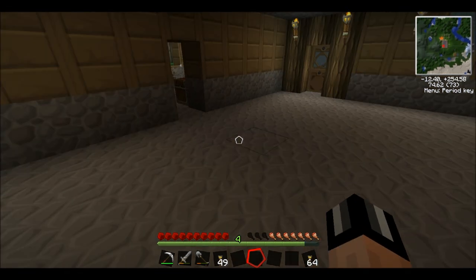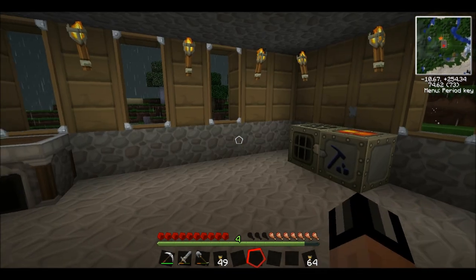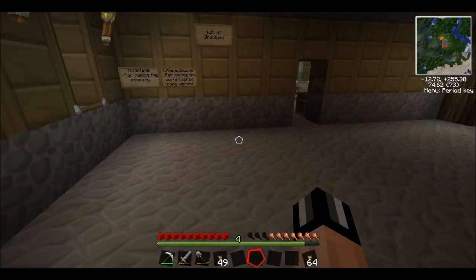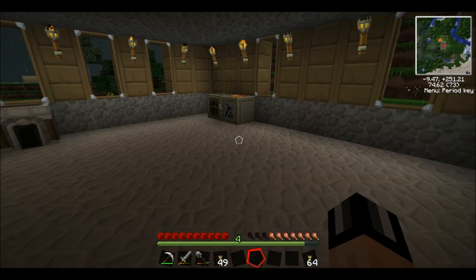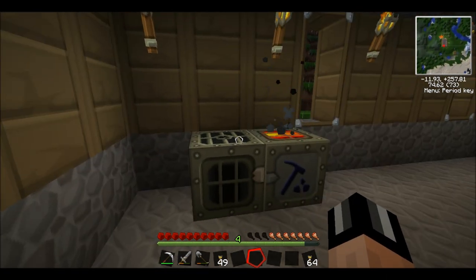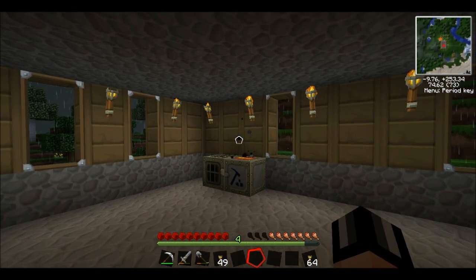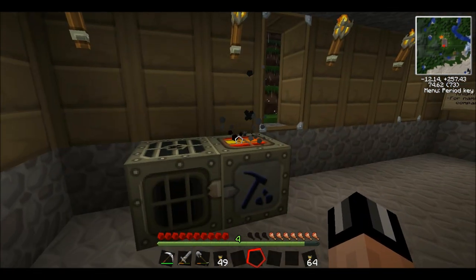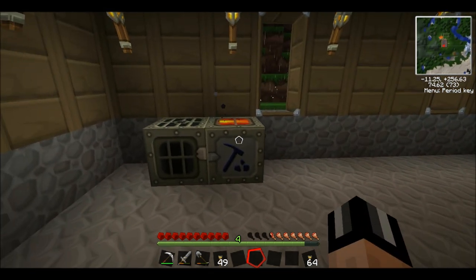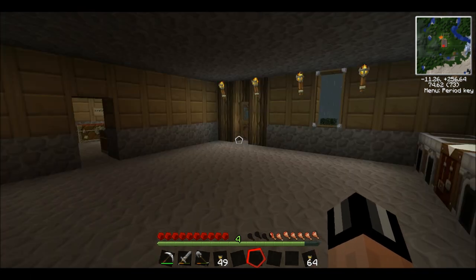But we don't want to have to just keep grabbing ores out of there, putting them in here, and waiting. We want things to be automatic. This is techy — it's not some vanilla Minecraft where we're just slaving away all day. So we're going to create a system which does it automatically. It should extract the ores out of a chest, put them in the macerator, and then hopefully we can build an electric furnace which will smelt them automatically as well. So that's our next step.